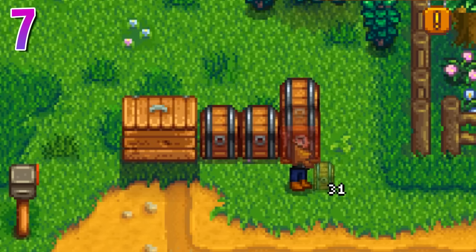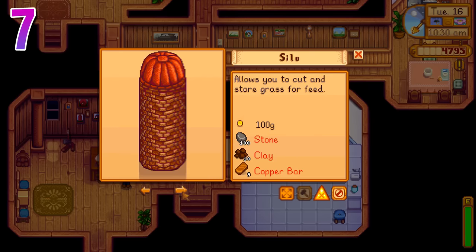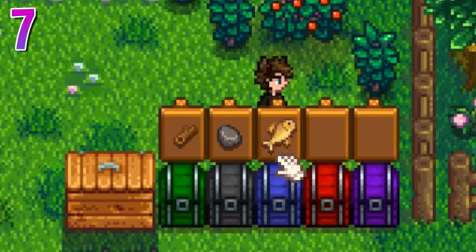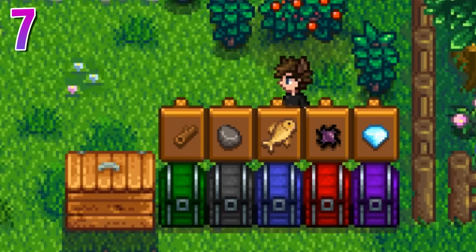One last chest tip: make a sorting system. As you progress through the game, you're going to unlock many crafting recipes, new bundles, and buildings that require different resources to complete. So don't sell every item you find. Start organized and stay organized — otherwise things will get really messy later on.